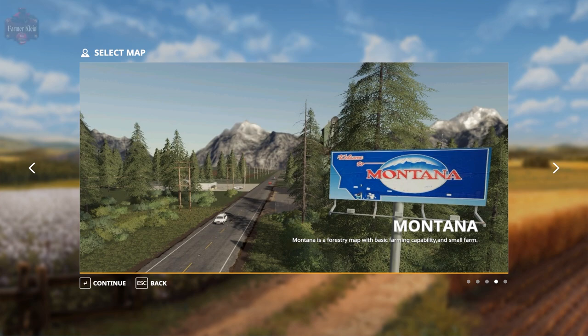Hey everybody, and welcome back to another Map First Impressions video. Today we're going to take a look at Montana. This map can be found over at the FarmingSimulator.com website or the in-game mod hub. This map is available for all platforms, and it's kind of an interesting map. It is one of those forestry farming maps — a little bit of farming, a little bit of forestry, maybe mostly forestry, but it does have some defined fields so you can do some basic small farming if you want to.